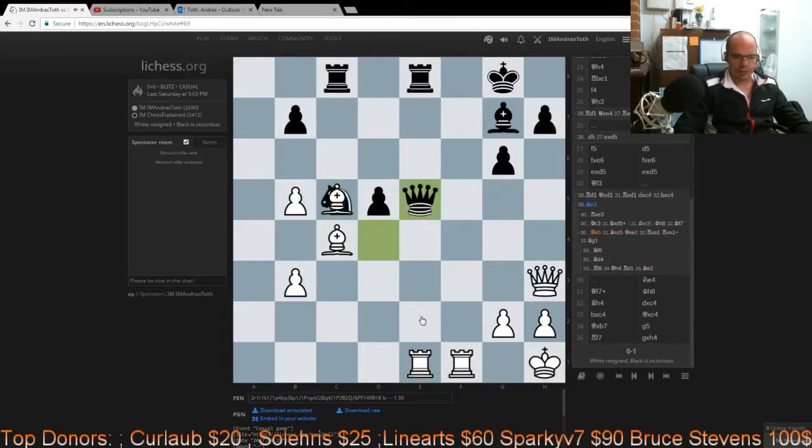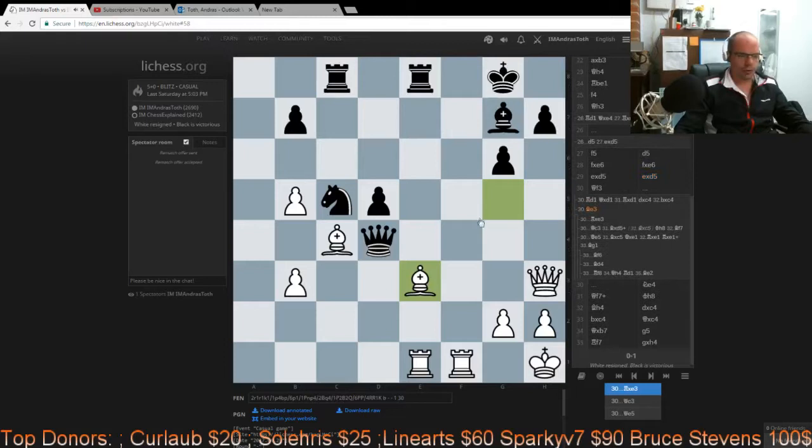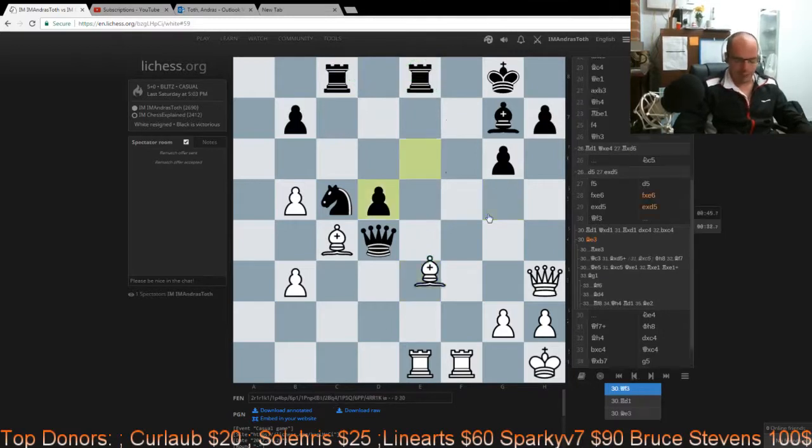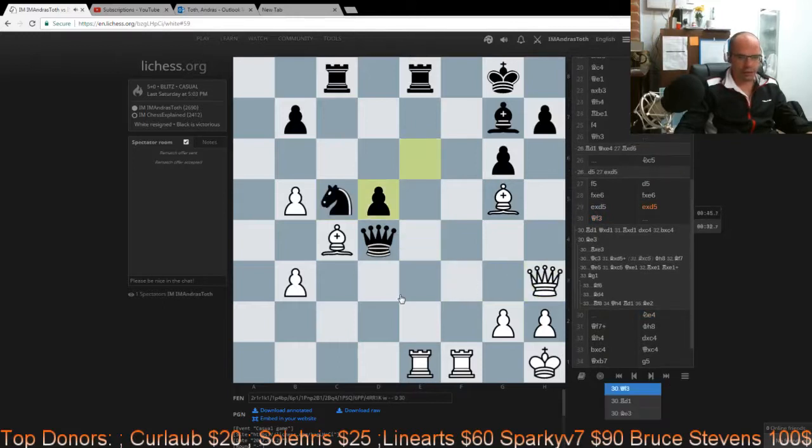The key to success would have been the stunningly beautiful Be3 move, which uses the fact that the rook is overloaded — it can't come this way because it has to defend that way. It would have been really lovely. I at least should have noticed Rd1, because it was such basic tactics. But it wasn't my day. I didn't see it. I played lemon Qf3 and went down rather easily after that, as I should have.